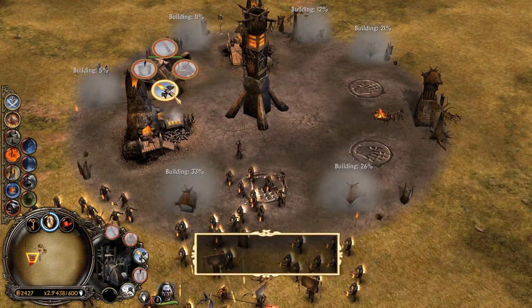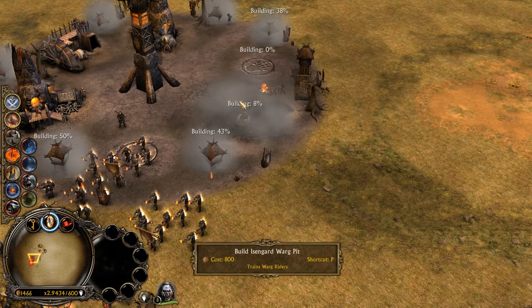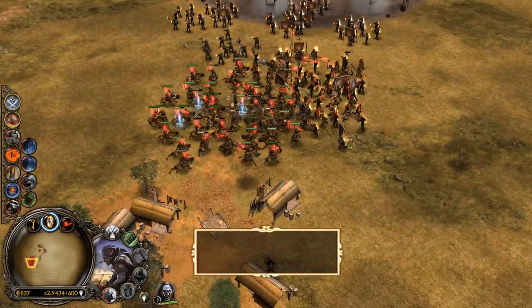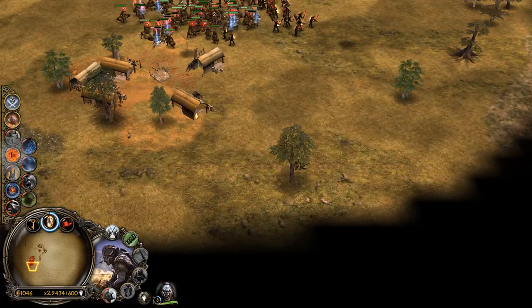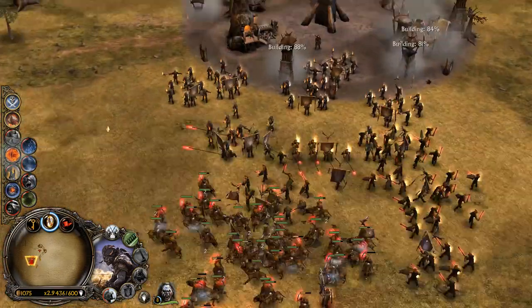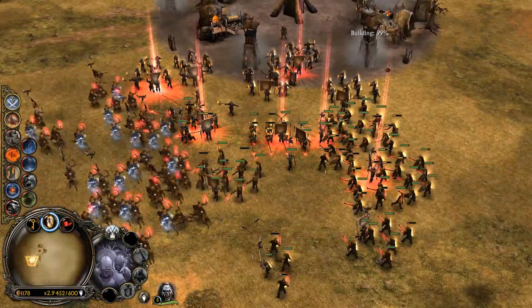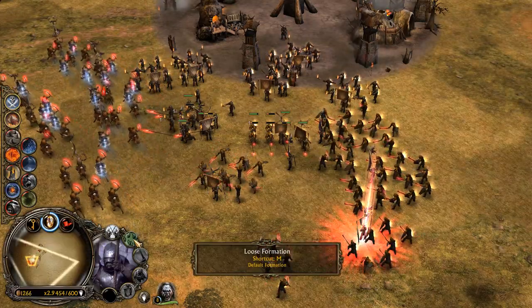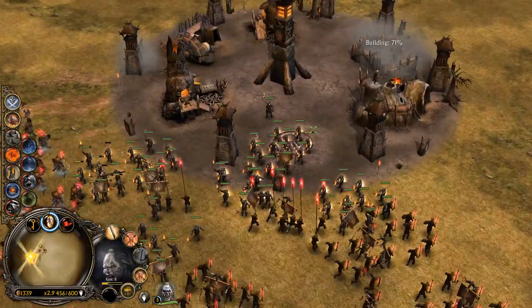Let's immediately get all of these upgrades and we're going to go for the warg pit and the uruk pit as well. Well done everybody. Let's wait for our population to rebuild - we've definitely lost one pike unit, so we'll let our population count rebuild.